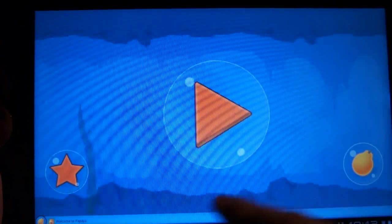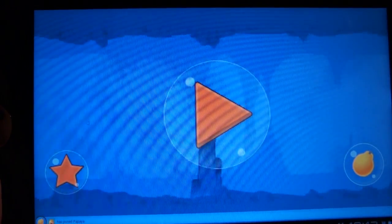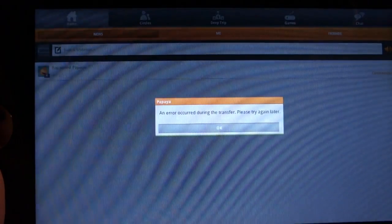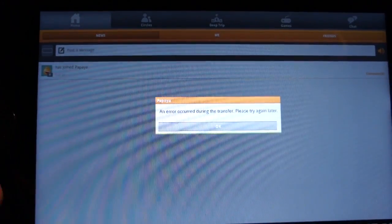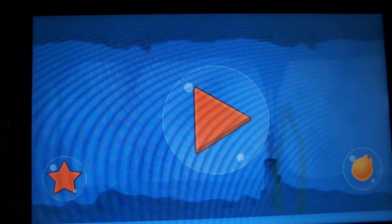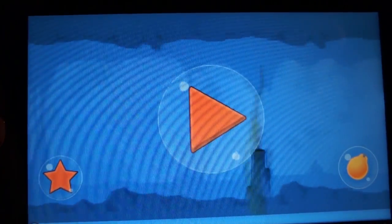Before I get into it, you'll see this is the start menu — this is the opening thing. This here is a Papaya logo. Deep Trip uses the Papaya social gaming platform. I believe it's similar to Open Feint, but it's having some issues letting me start an account, so I can't tell you anything more about it.